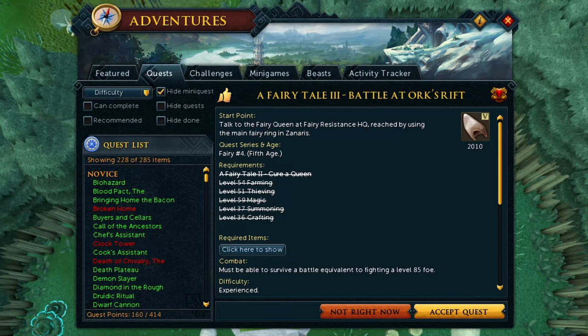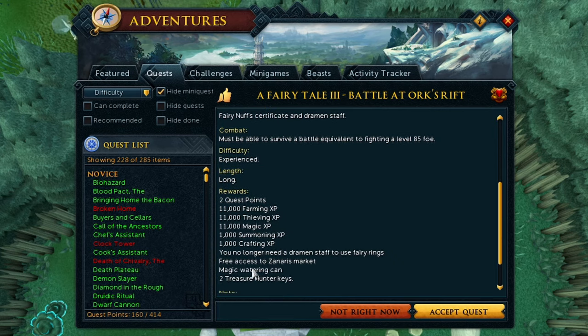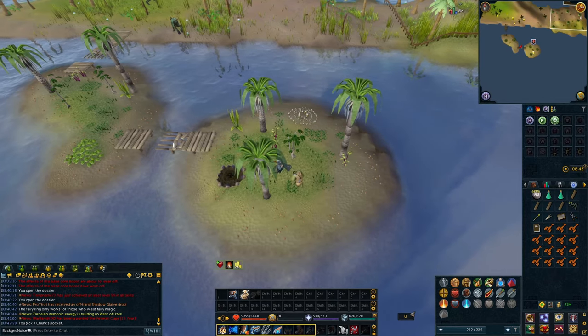I was getting tired of forgetting to bring my Dramen Staff to Fairy Rings every time I wanted to teleport. So we're going to do Fairy Tale Part 3 — Battle at Ork's Rift — which makes it so we no longer need the Dramen Staff to use the Fairy Rings.